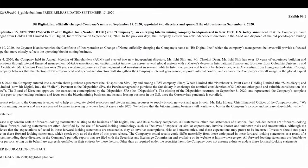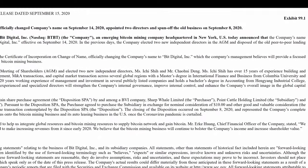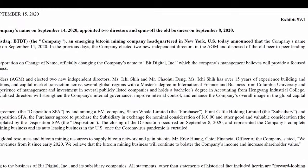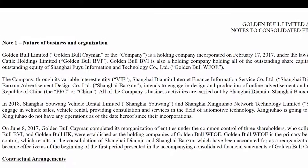The company changed its name from Golden Bull Limited to BitDigital this last September in 2020. In a press release, management stated the new name would provide a focused corporate image that more closely reflects the operating Bitcoin mining business. Prior to getting into mining, Golden Bull ran a peer-to-peer lending business as well as a car rental business. This is a common theme among publicly traded Bitcoin mining companies — they usually transition from some other business model. Unfortunately, in every case I've seen, the old venture was not successful and carried significant losses on the balance sheet. Long term I'm not terribly concerned; what matters is the decisions they're making now that will set them up for success.